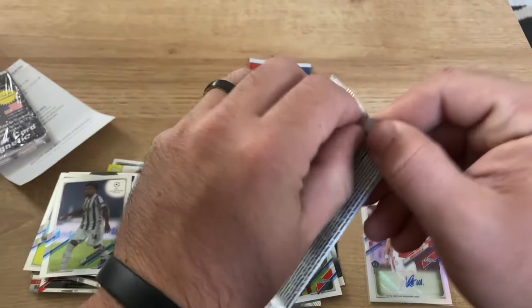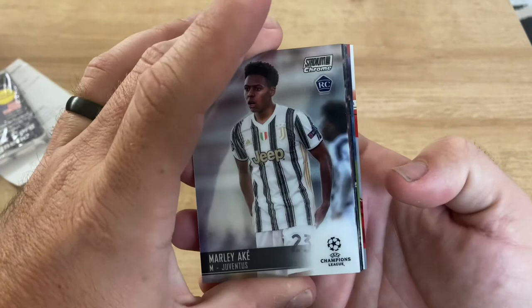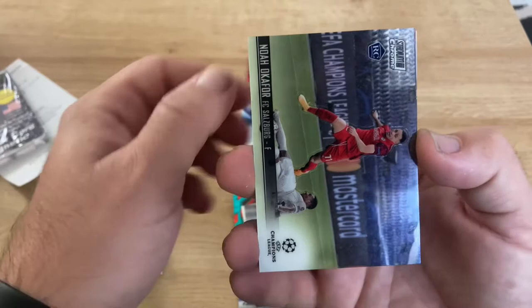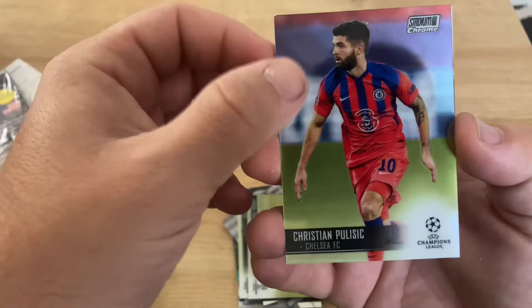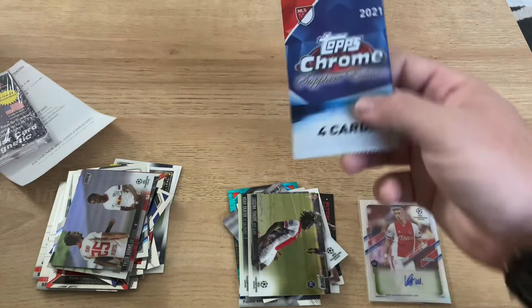How was the Stadium Club? Stadium Club is my favorite product - I've opened so much of it. I just like the pictures, they just look so good, and you get a lot of rookies in it. Let's see what we got. There's some color - Marley Ake, Marcus Rashford, Noah Okafor, Alcino Traore, Christian Pulisic. And our last card is just a base Tyler Adams. Bummer, nothing big here.